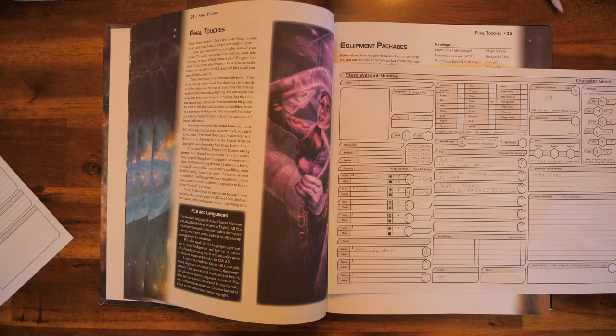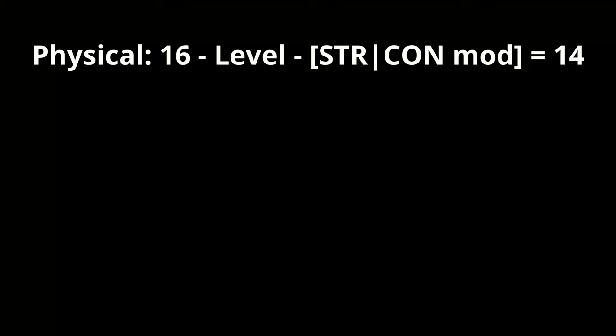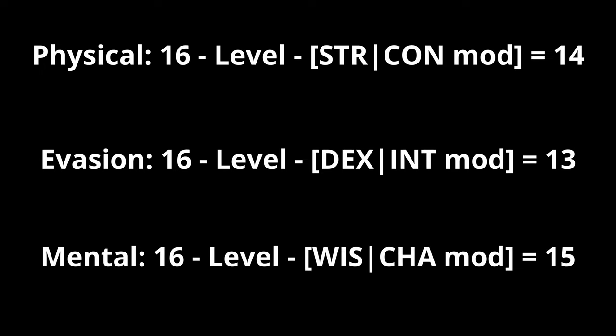Next we need to write down our saving throws — there are 3 of them: physical, evasion, and mental. For our physical saving throw it's 15 minus the best of either Strength or Con mod, which is plus 1, so that's 14. The character sheet says 16 minus level minus strength or con mod, which confirms that. For evasion it's 15 minus the best of Dexterity or Intelligence, so that will be 13. For our mental saving throw it's 15 minus the best of Wisdom or Charisma, which are both plus 0, so it's straight 15.